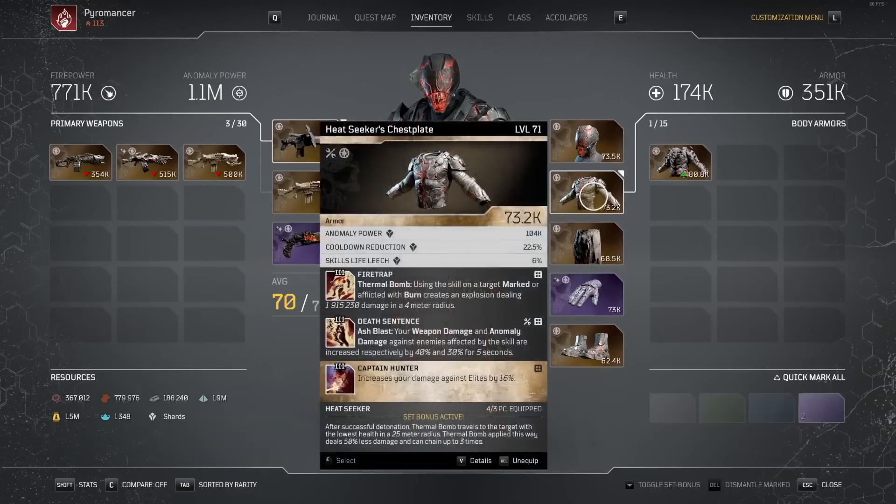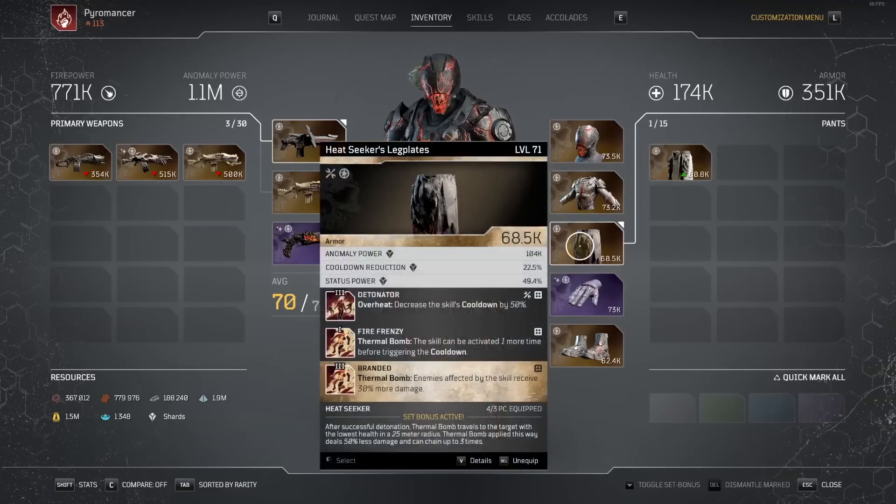The chest piece is going to keep Fire Trap — that's one of our top damaging sources across the board. It is so powerful and huge for clearing out different enemies. I also threw on Death Sentence to debuff enemies with my Ash Blast, which we'll be spamming non-stop, so that debuff is always going to be active. My chest piece has Captain Hunter, which is huge. On the Pants, we're going to throw on Detonator so Overheat has 50% less cooldown, then keep Fire Frenzy to get that second Thermal Bomb. My Pants also have Branded, so we can debuff with Thermal Bombs as well.